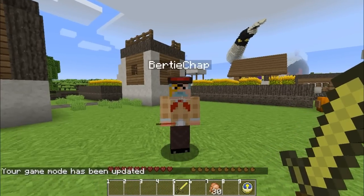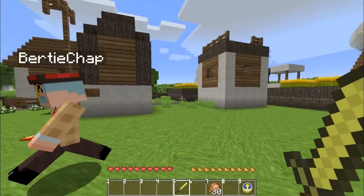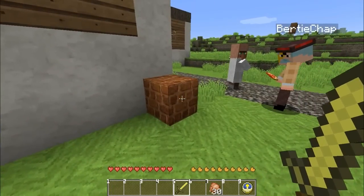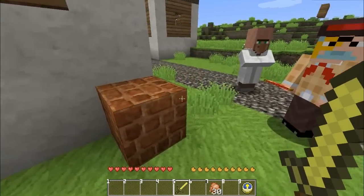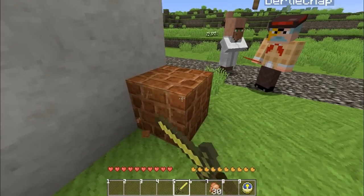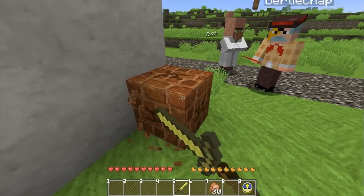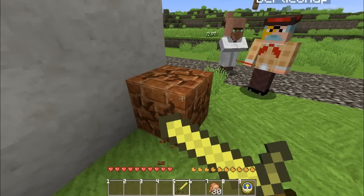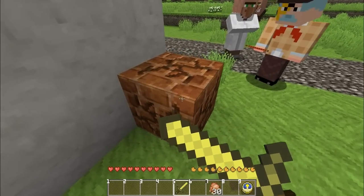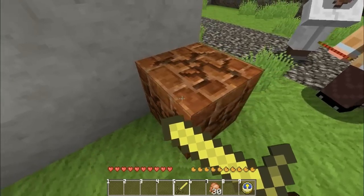First, fellows, look here. In survival mode, we're going to show you a bug to do with mining. Over here to this block of bricks — start mining that with your sword. This is bug number one. As you can see, using a sword to mine blocks is of course very slow normally, but if you block with your sword in mid-mine, as you can see there,